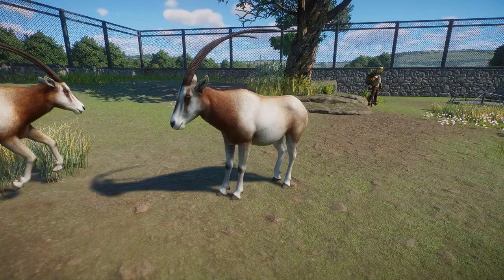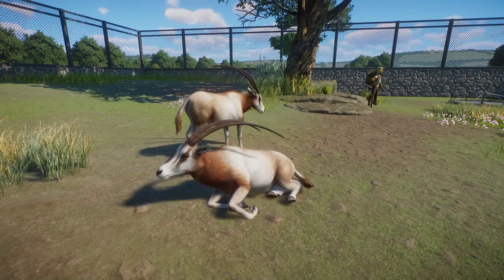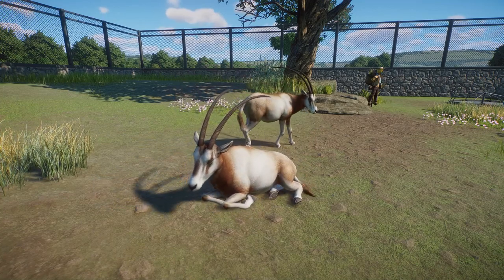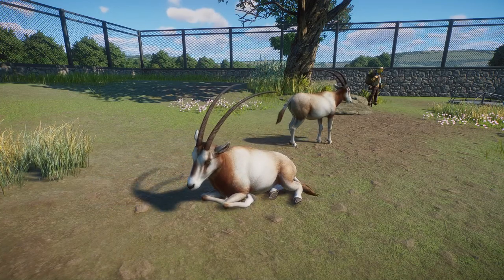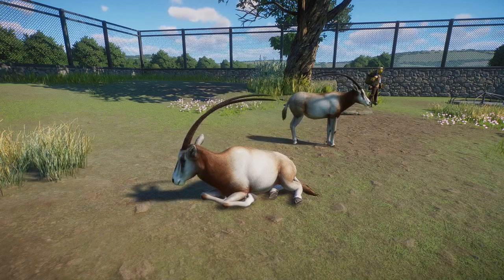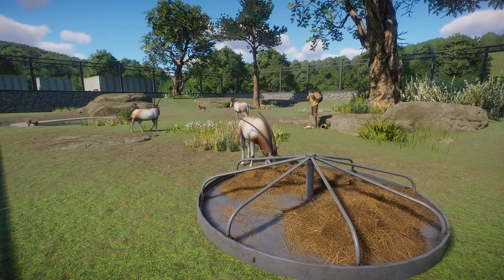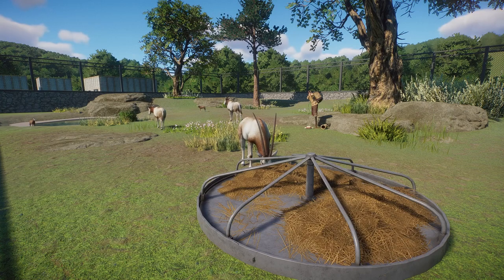Laying down is the next animation — pretty self-explanatory. They're going to tuck those legs under themselves and kind of scoot them out to the side to lay on the ground. Eventually, if they lay down long enough, they fall asleep, and this is their little napping animation. Not too much to say about this other than they're asleep with some slight wiggles here and there.